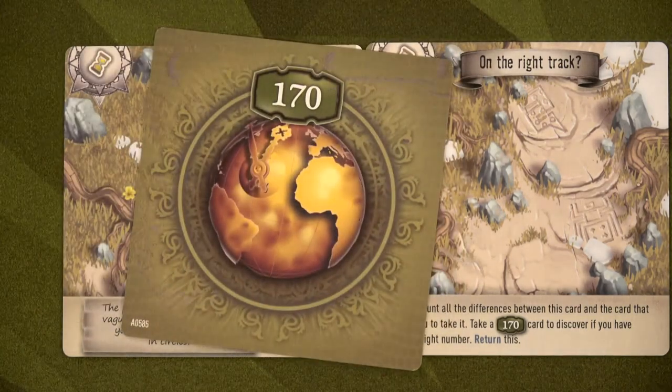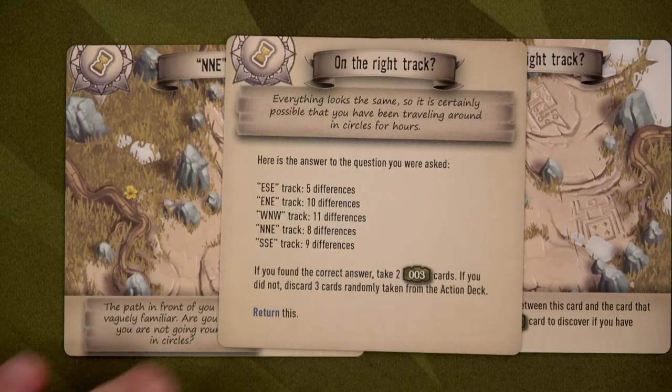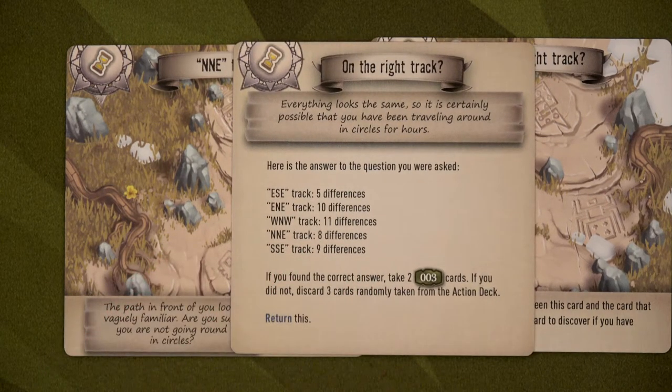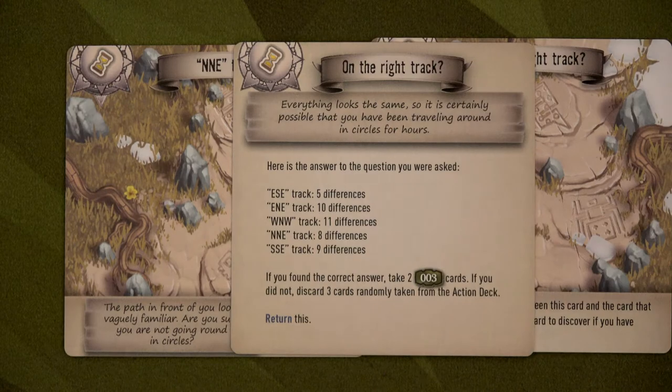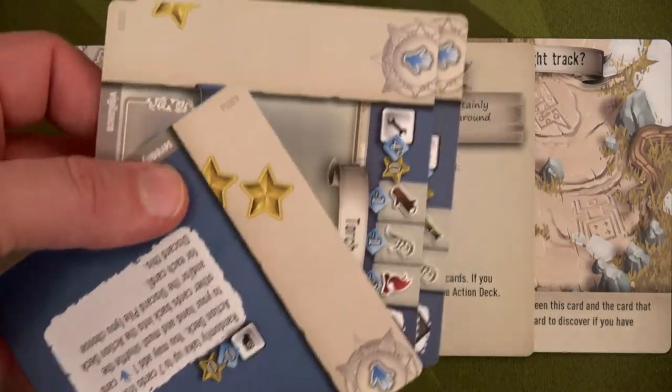We draw the 170 card — everything looks the same, so it's possible you've been traveling in circles. The answer: we're at NNE and there were eight differences. I said seven. If you found the correct answer you take two zero-zero-three cards; if not, discard three cards randomly taken from the action deck. So our top three action cards are gone — oh no!